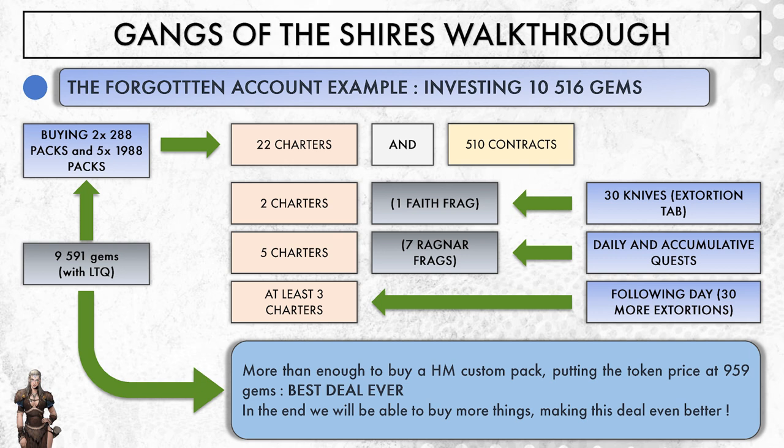It's a guaranteed heroic maiden chest because I will get some more charters from the extortion tab the following day — at least 3 more coming, so if I stop there, I'll end up with 32. For 9591 gems, I've secured a heroic maiden chest which contains 10 tokens of the heroic maiden of my choice, putting the token cost at 959 gems each. I don't think there is another event in this game that allows you to trade so few gems for a token. Also remember we got 7 Ragnar fragments in the process, 1 faith from drawing, and 2 more charters banked up — and we haven't even started to play the battle game yet. We didn't do anything fancy; we just spent gems, and no money involved.